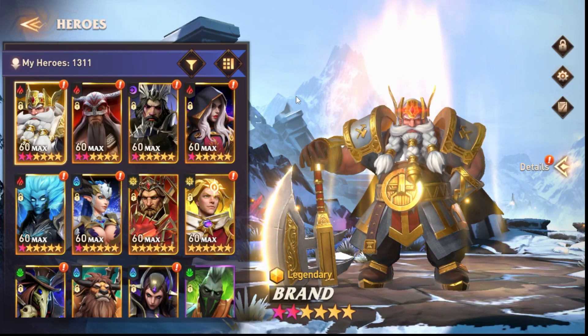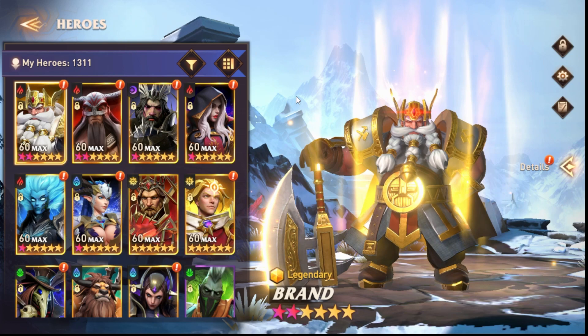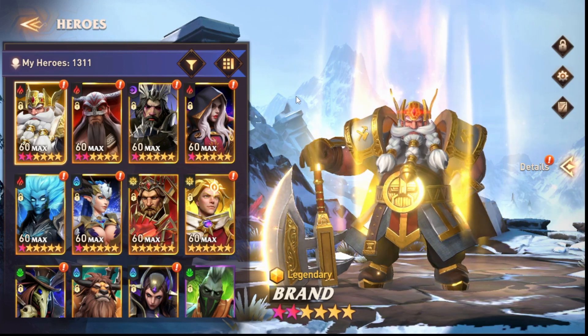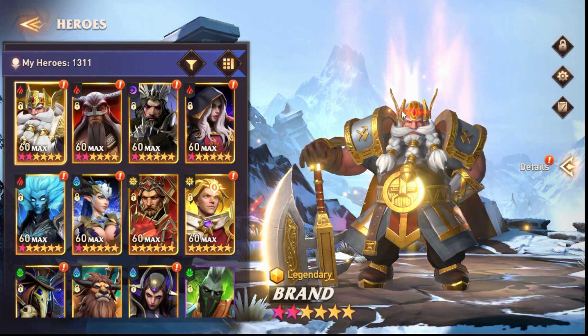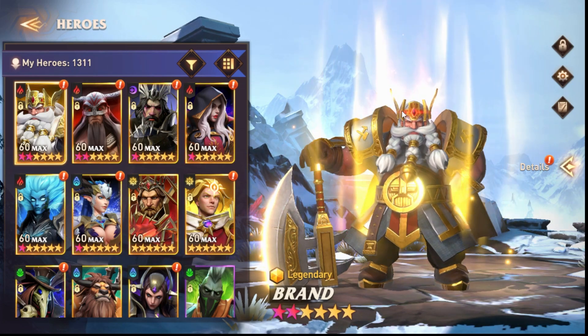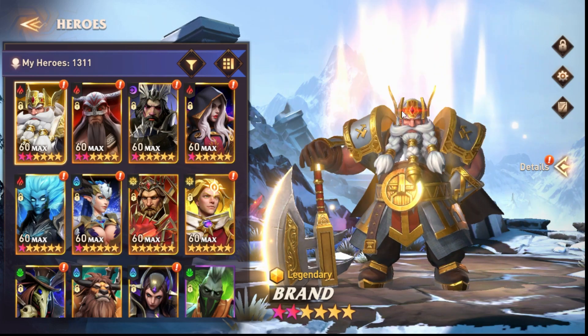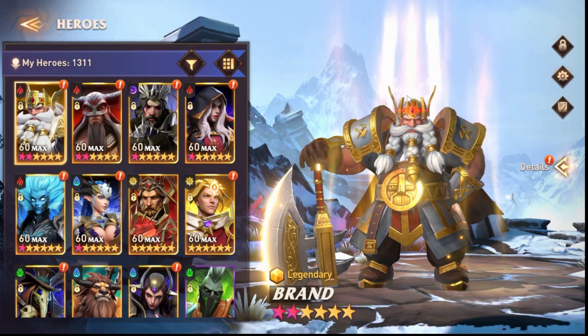Before we start, let me quickly explain the meta. Right now the meta is to have three sets of equipment: attack, speed, and HP/def. Every set has variants — for attack you can have crit damage + crit rate, which is the perfect one, but also crit attack + damage, crit attack, etc. Then you have the speed set and HP/def equipment, with variants like HP resistance, HP def, HP def resistance.